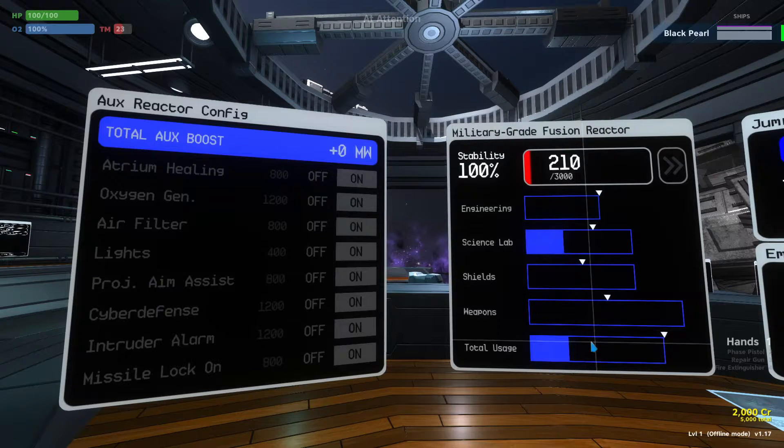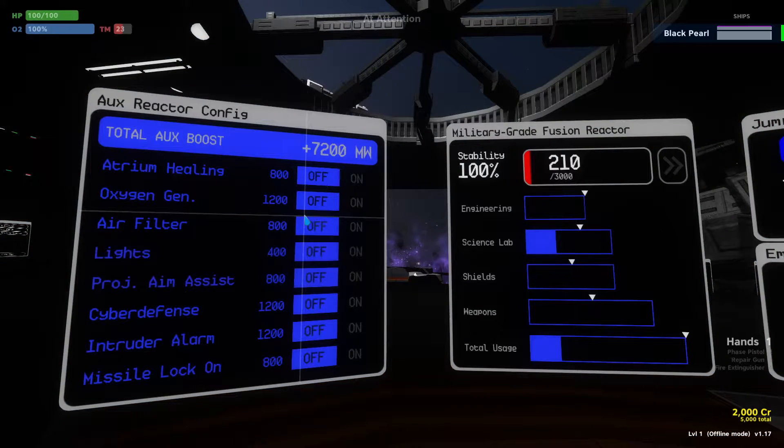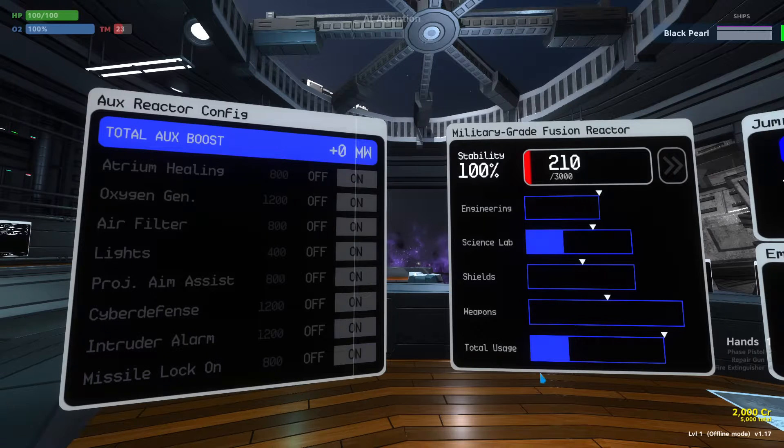Now you can actually give your total usage bar some more power and you can do that with the auxiliary reactor configurations. We're going to shut them all off — pay attention to how much bigger this bar gets. Now we're all off and look, the total usage now actually surpasses the weapons bar. We have more power to allocate to our four conduits. We actually have 7,200 megawatts of more power to allocate to our four conduits when we turn everything back on. And now we're back to underneath the weapons bar — we don't have as much bandwidth.